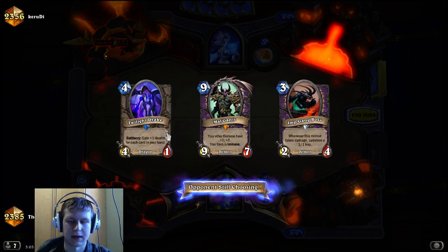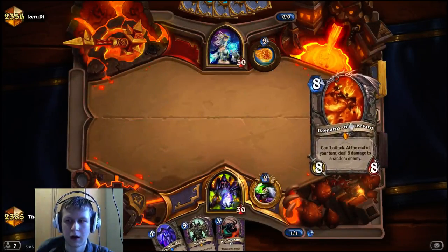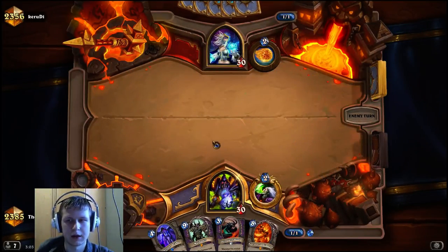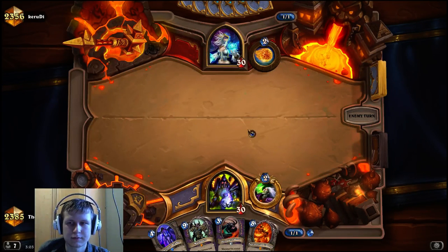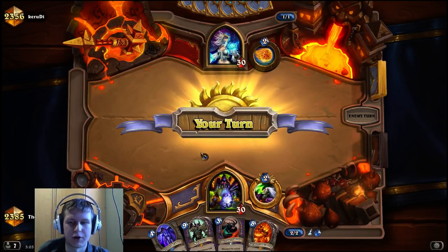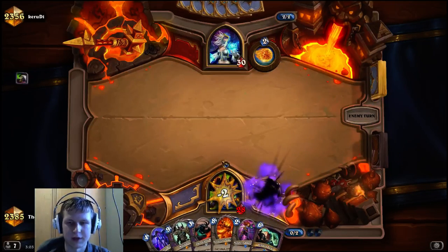Mulliganing more for Twilight Drake is really good because we can do tap, tap, Twilight Drake, or tap, Gang Boss, Twilight Drake. The Mulligan is a little bit awkward but if we draw a Void Caller it's fine. Moarg is again a little bit on the high side of mana cost. Both if it's Tempo or Freeze Mage, you definitely want to find a Reno here.